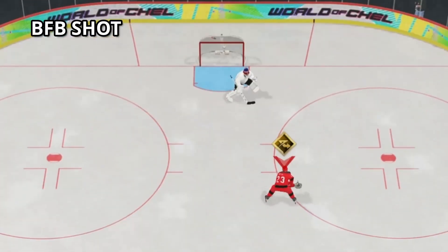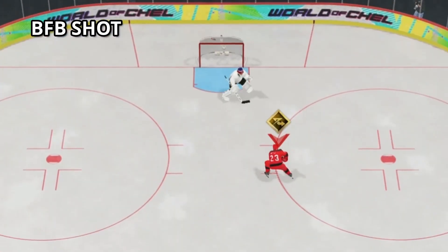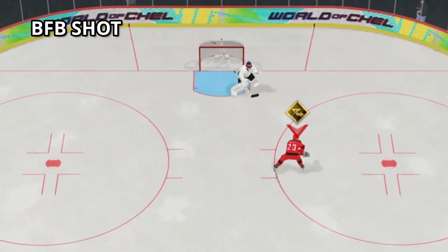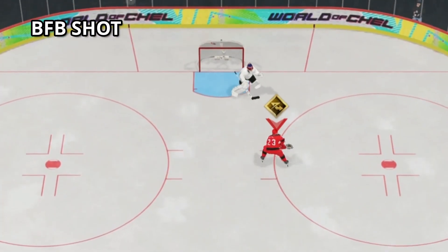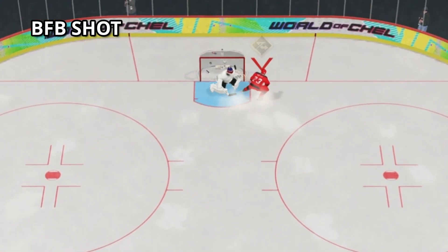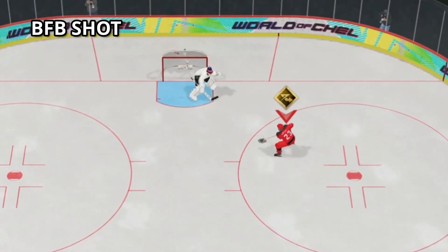The next shot is the backhand-forehand-backhand. I wouldn't use this on the penalty shot simply because the backhand is less accurate than your forehand. Come in more on an angle with this one and, same as the forehand shot, make the move at the hash marks. The goalie needs to get baited on your forehand fake, otherwise you know what happens.